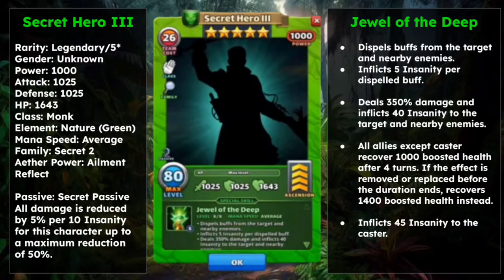Next we have Secret Hero 3. He is a Nature element hero with the same power, attack, defense, and HP. He is a Monk class running at average speed, making him usable in both attack and defensive formations. He is of the Secret 2 family. His Aether Power is Ailment Reflect — an extremely good and annoying Aether Power to deal with.